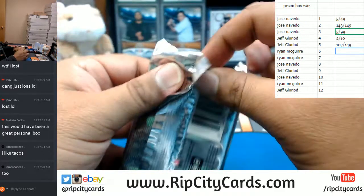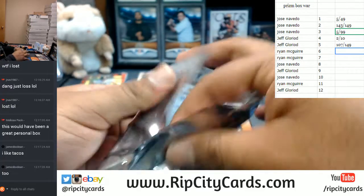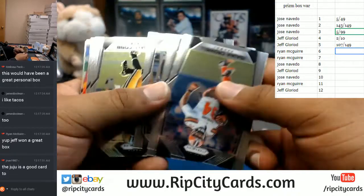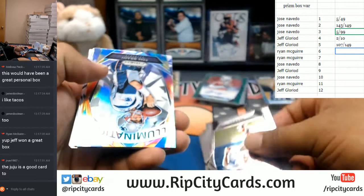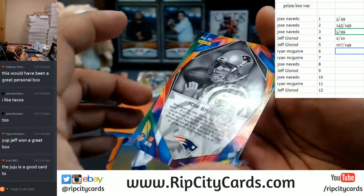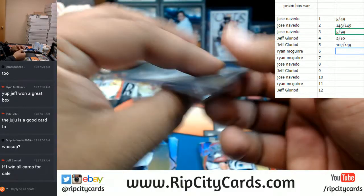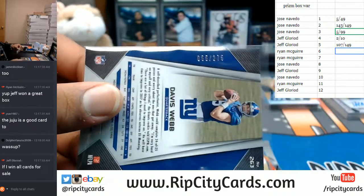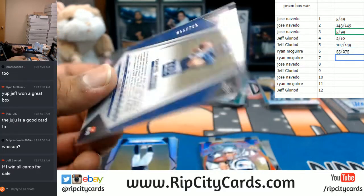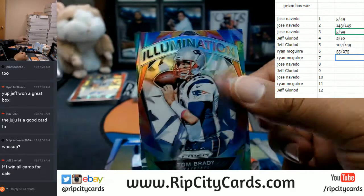Melissa, I do have personal boxes available — I got three left to be exact. The JuJu's a great card, he's having a hell of a season. Got an illumination insert — I don't think that's numbered. This one's not — Tom Brady. The numbered card is Davis Webb of the Giants. This is numbered 55 of 275. Let me sleeve the Brady insert as well.